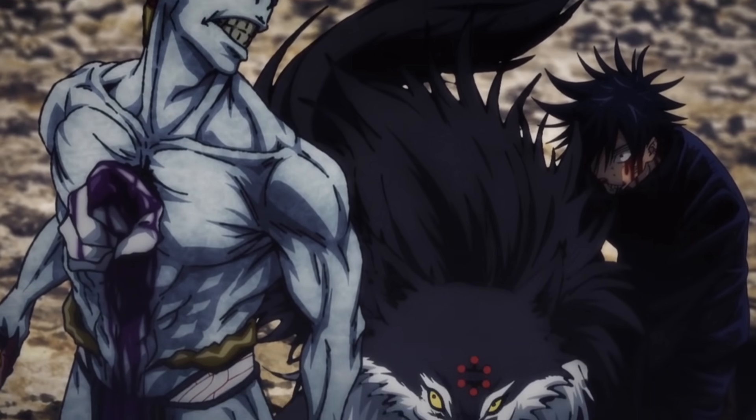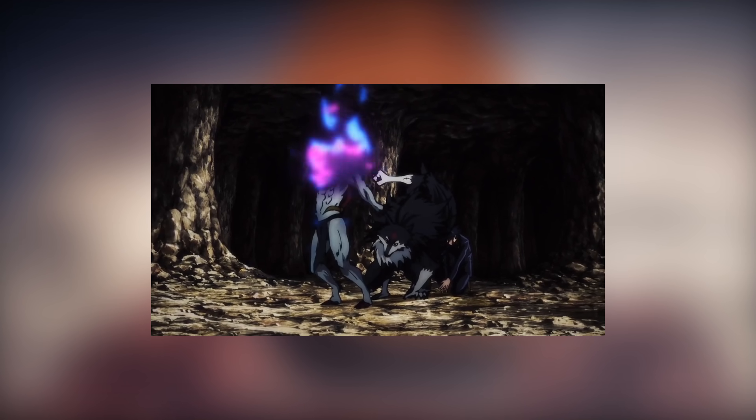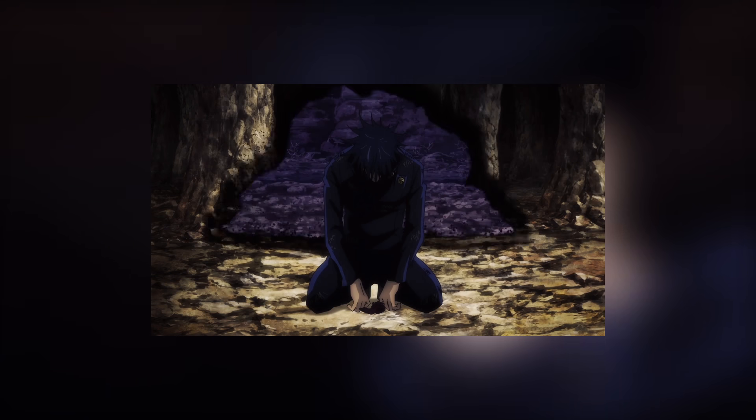On top of his already amplified speed, via the shadows that exist within his domain and surround his opponent, Megumi is able to travel at super high speeds by either moving on top of the shadows as if he were surfing, or using the shadows as a medium to travel through and get across without any awareness from the opponent.